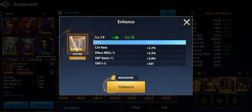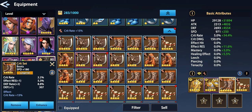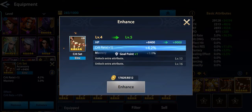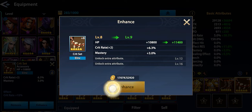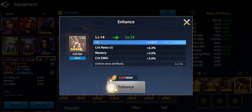I can increase this to plus 16 — nice, defense rate again! Give me a good rate here. Crit rate — we need more of that. Also great damage. Oh, we don't have any more gold.